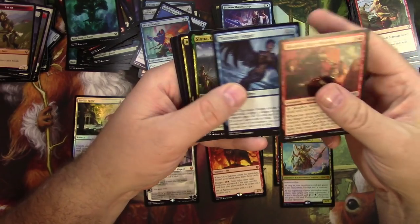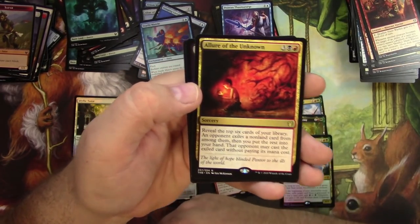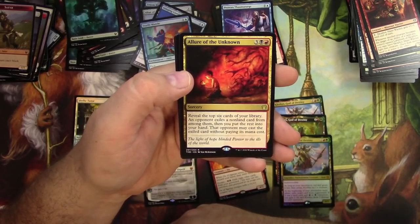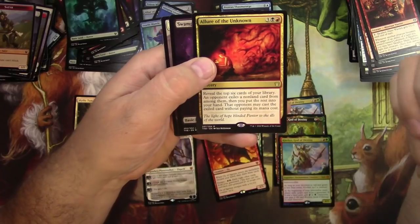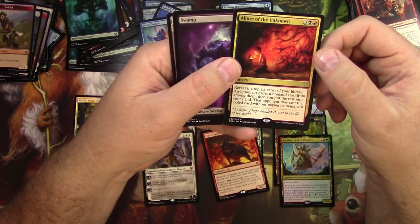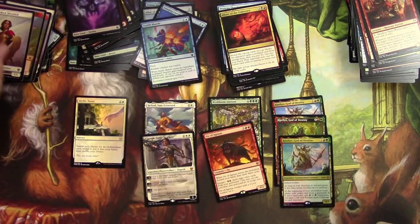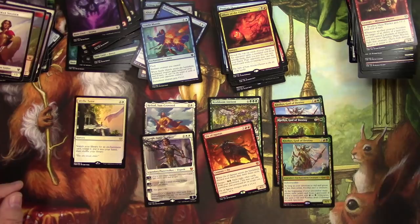Skophos Maze Warden. Threnody Singer. Siona. Allure of the Unknown — the Seb McKinnon art for the set. Sorcery for 5: reveal the top 6 cards of your library, an opponent exiles a nonland card from among them, then you put the rest into your hand — and that opponent may cast the exiled card without paying its mana cost. So he gets to keep one and cast it for free. Down to the last two packs.